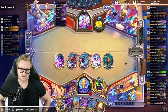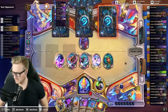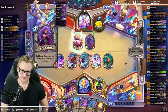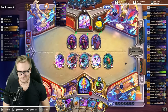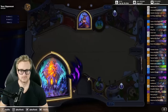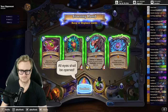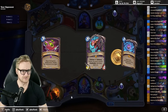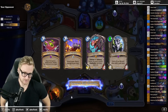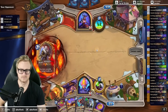It looks to me like they were trying to set up for a Cloud Prince turn when they didn't have enough mana for that. With the Soul Rend, I'm not that concerned about actually losing the Gigafin, but I think in that context it made sense. There was no bluffing — it was just the opponent didn't have the secret in play that they needed, or that I needed them to have, rather.